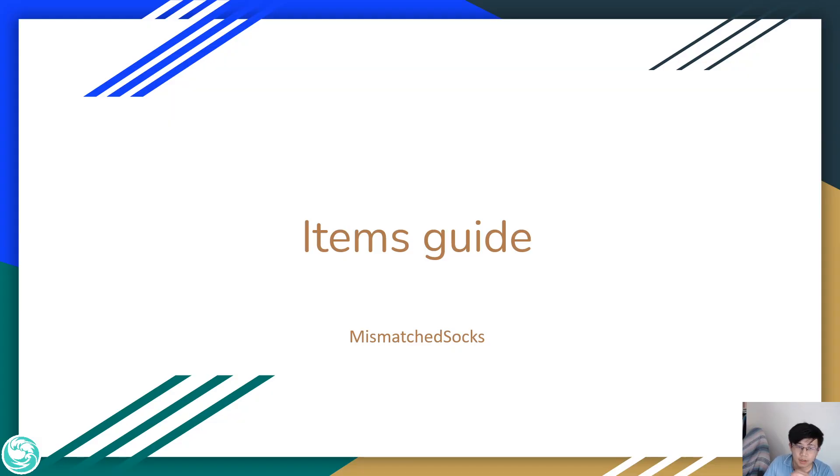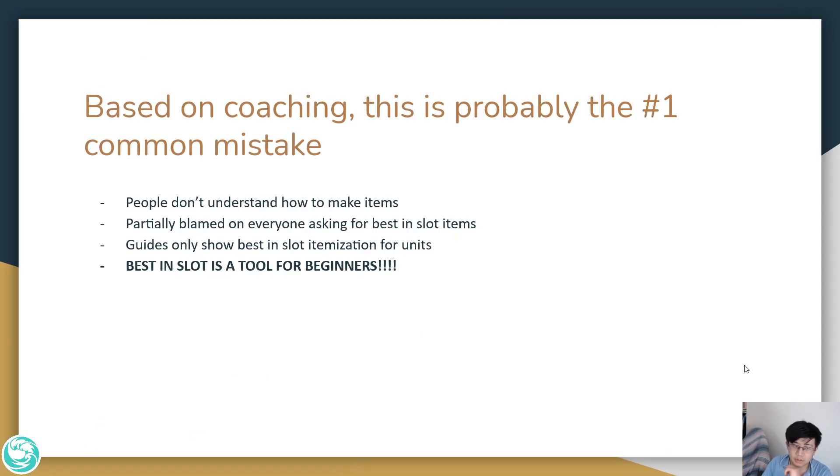Today I want to cover items. The reason why I want to cover items is because recently I've done some coaching, and based on my coaching experience, this is probably the number one common mistake. It's a combination of many things — people don't really understand how to make items. It's partially because everyone always asks for best-in-slot items, and the guides usually show you the best-in-slot itemization for units. But the takeaway is that best-in-slot is only a tool for beginners. You should never really think about best-in-slot when you play a game of TFT.